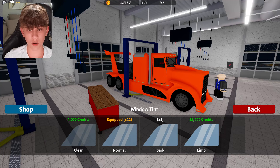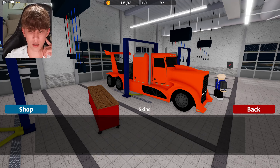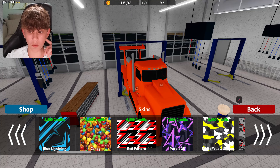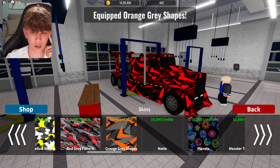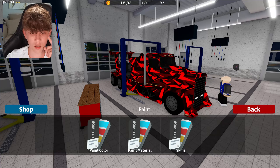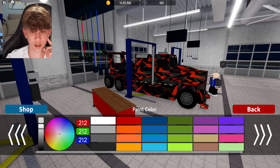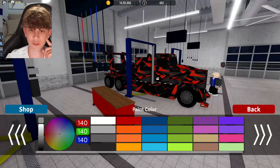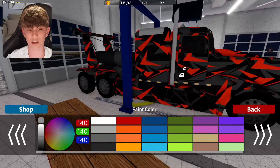For window tint, we want that limo tint on it. I'm going to do some kind of crazy spec — let's get a skin out. What should we do? I want to do something crazy on this. I want to find, like, a camo, maybe. I kind of like this one. This is kind of cool. I know a lot of you guys would probably say that this is, like, a racer spec, but I'm kind of feeling it for the boost truck. The boost truck is a crazy car — it's supposed to be crazy like this.